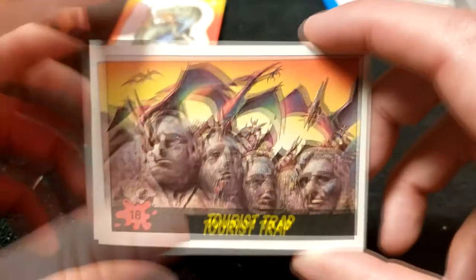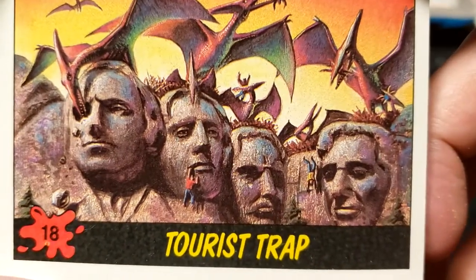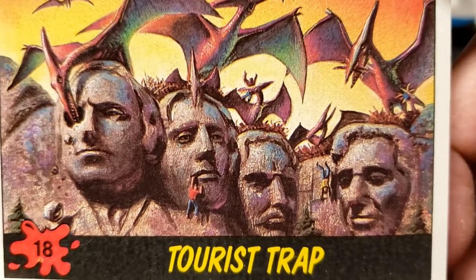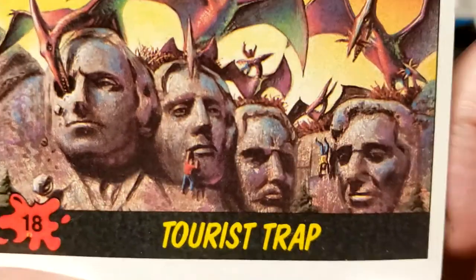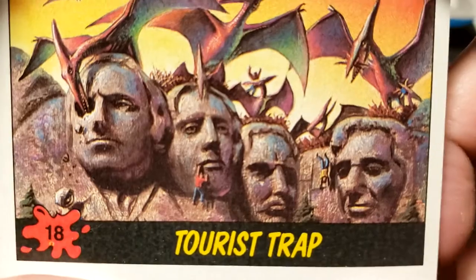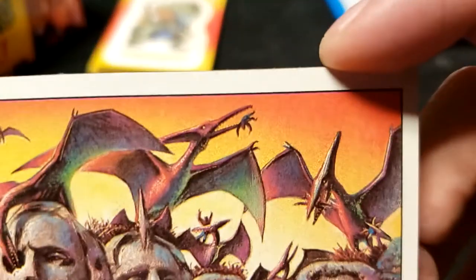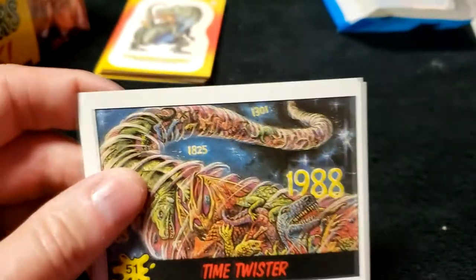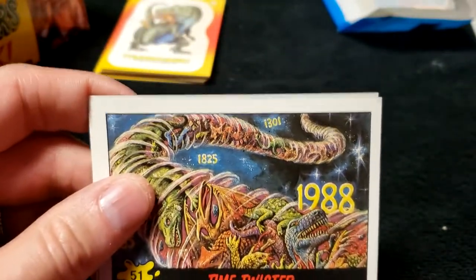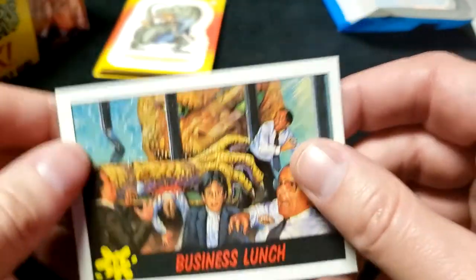Number 18, Tourist Trap — we needed this one as well. How would you find yourself able to hang on to the lip of George Washington? And how did it peck out the eyes — the eyes are one big solid piece of rock, and I don't think you're allowed on top of it. Perhaps they were carried there. Number 18, Tourist Trap. Number 51 — already have the Time Twister. Number 43, Business Lunch — already got it. We only need numbers 7, 49, 11, and 52 now — four more cards.